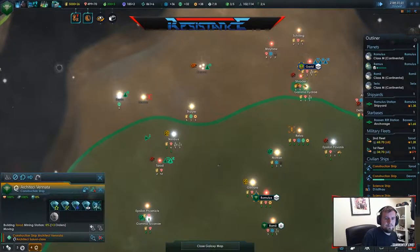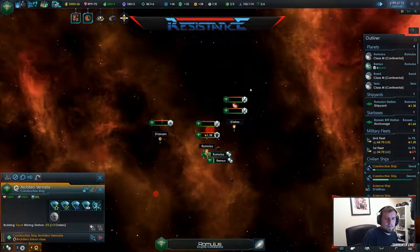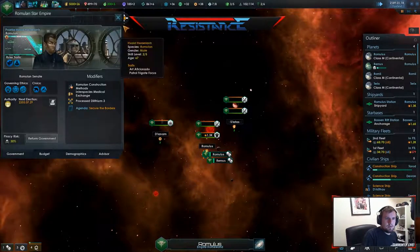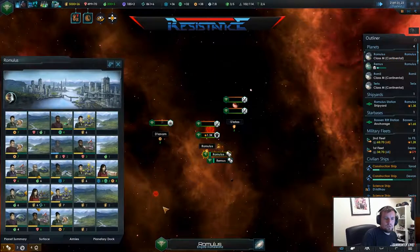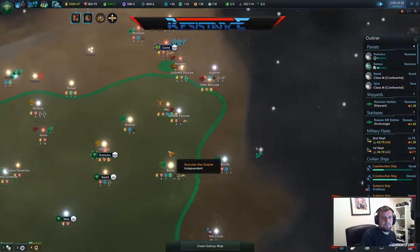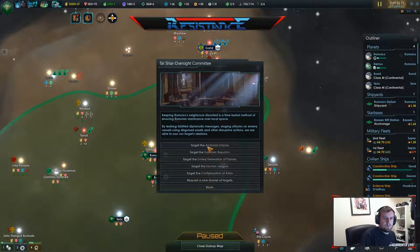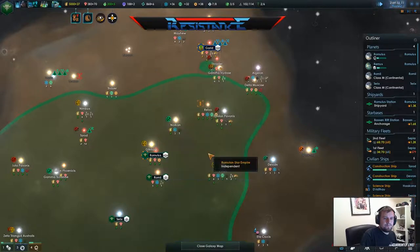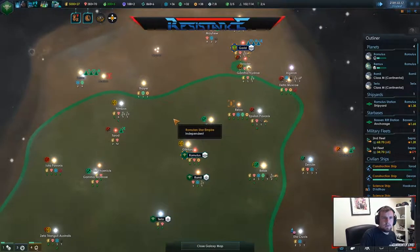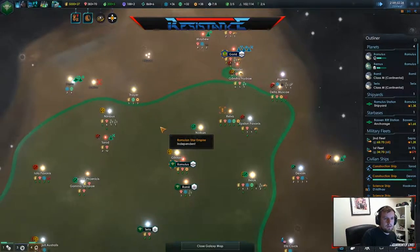Get that right now. No construction ship. I forgot where the distress go. Group relations, Andorium. Let's keep hitting the Andorians with the sabotage. Let's see where we go from there.